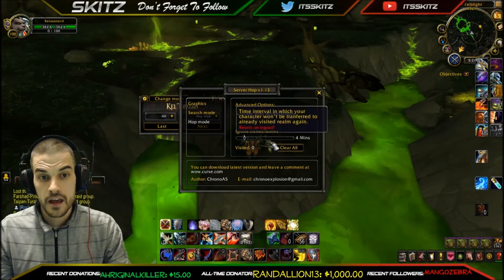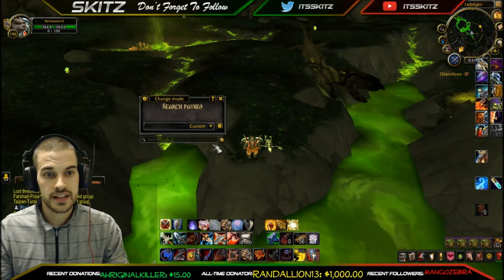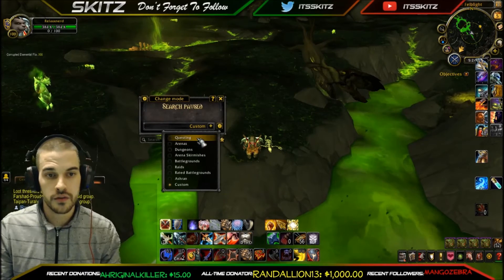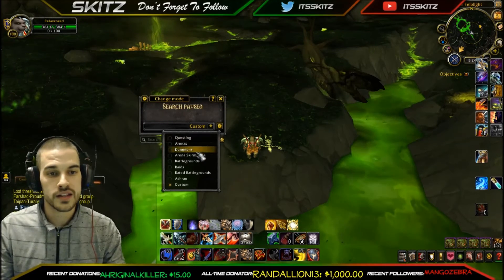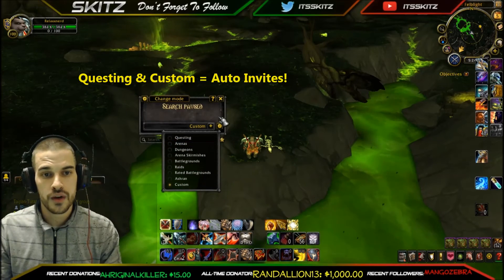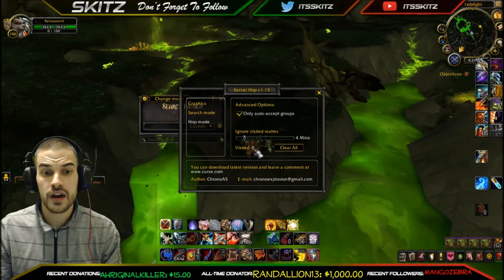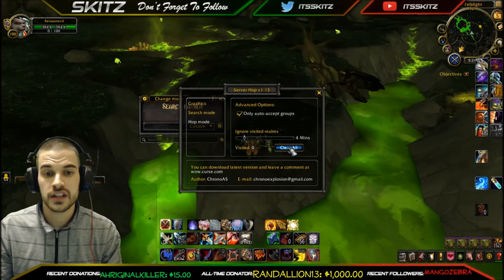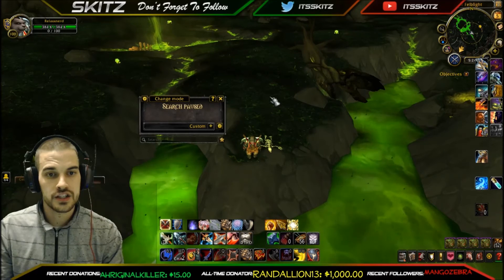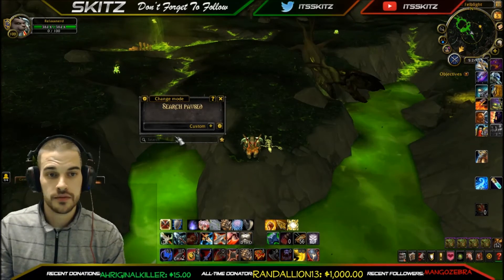To change the time you can also clear all visited realms right there. Change Mode works the same as the tabs in Cross Realm Assist — you have Questing, Arenas, Dungeons, and so forth. Again, I only use Questing and Custom because they auto-invite the most. After visiting maybe 15 to 30 realms, if you want to go back faster just hit 'Clear All' — it resets the add-on and you're back in.